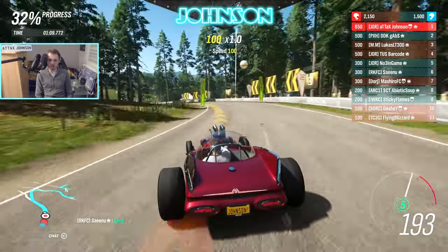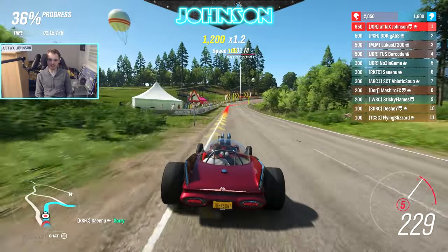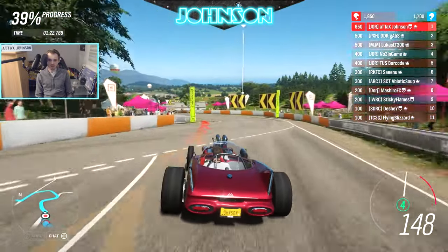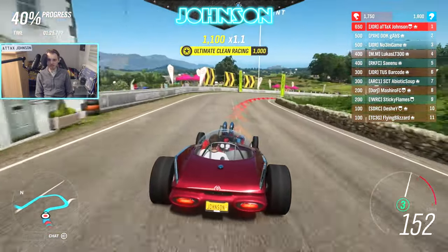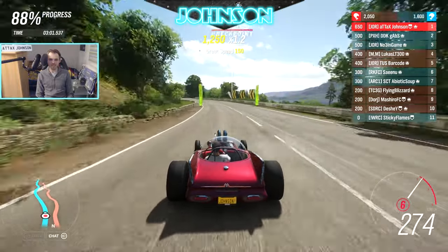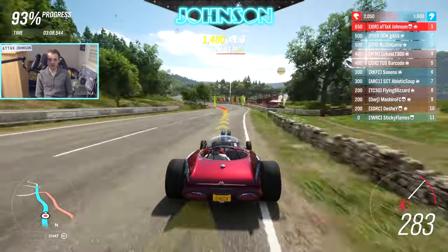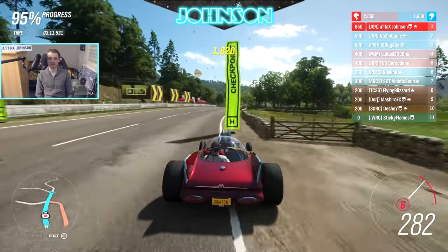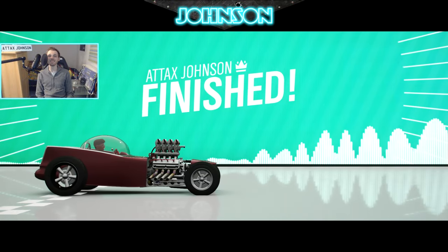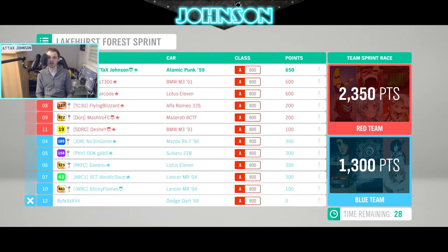I'm in the lead right now and Team Red is also leading. Let's see what the lap time at the end of this track says, as I can definitely compare to my other laps here. We're already at 270 kilometres per hour — the bone shaker tops out here at something like 280, so the bubble top is definitely faster than a bone shaker. The lap time is a 3:16, which is so great after starting from one of the last positions. This car is OP.